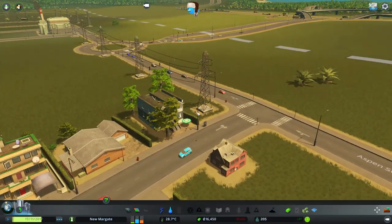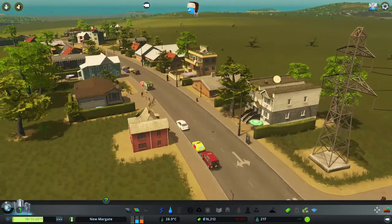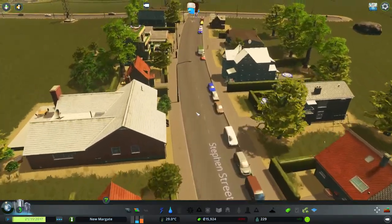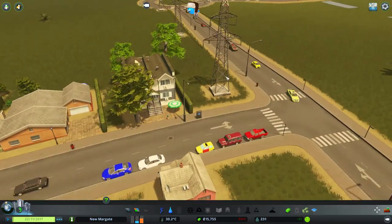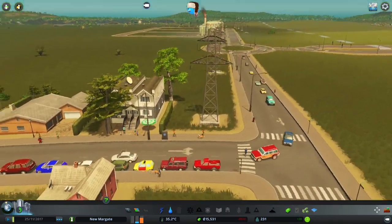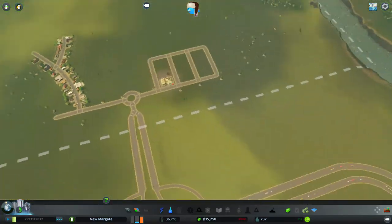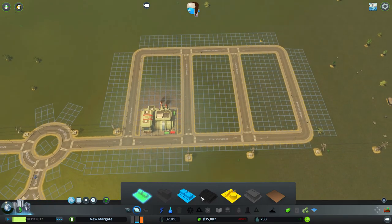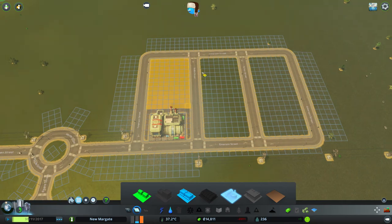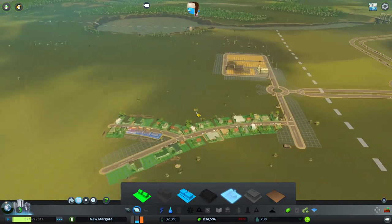Here we go - the stream of people coming in. Look at all these European-y cars, man. I feel like I'm at home. They're all coming in real quick - whoosh. You've got it on free speed, mate. Calm down. The industrials are wanted now, and a little bit more commercial. So we'll do that - we'll try and keep that away from the main town.